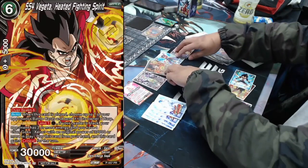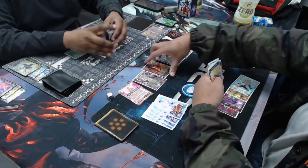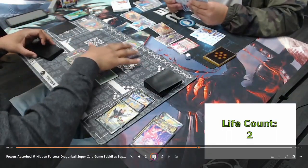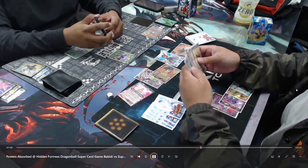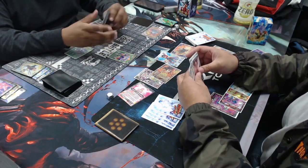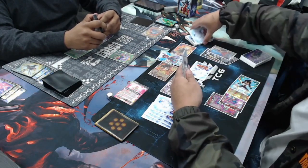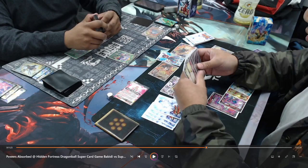He pays one energy to play the Vegeta for one energy. It does have the ability to play itself for one energy instead of Overwhelming it. What it does is it can warp a battle card and also it has Critical for the turn. He swings with the Vegeta because it has Critical. He plays Army Reinforcement and adds another Riposte to his hand. He goes down to two life. He swings in with the Supreme Kamehameha Kai into the leader — the leader doesn't draw a card off the swing, but it's another form of attack since he's at two life.